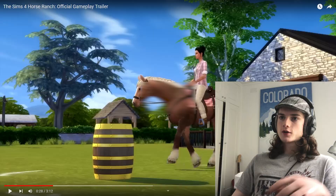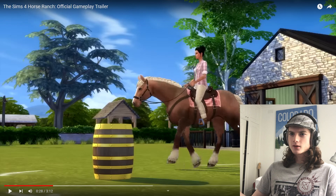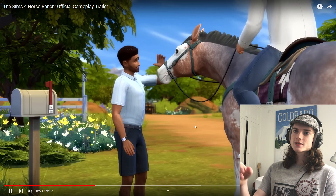My biggest problem with this trailer is that a lot of what they're showing, we already know. They're showing us the horses going over the jumps and around the barrels — we saw that in the last trailer. We don't need to see it again. That part was literally in the last trailer. Why are we watching it again? Her getting bucked off the horse — I like that other Sims can be interacting with the horses that you're on. That's really cool to see.